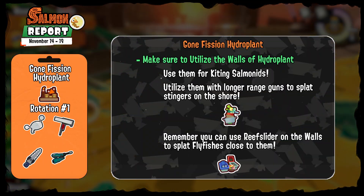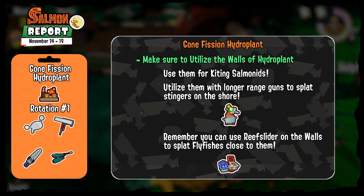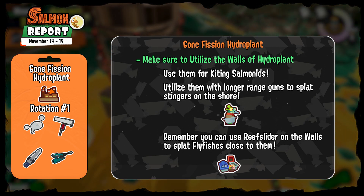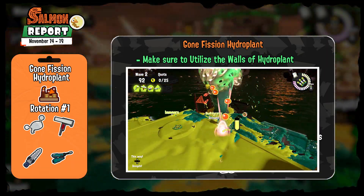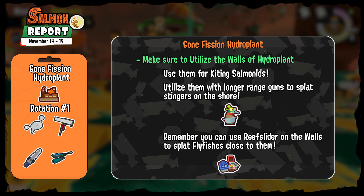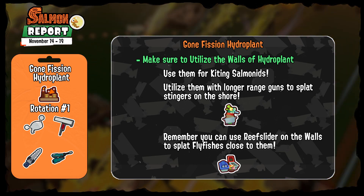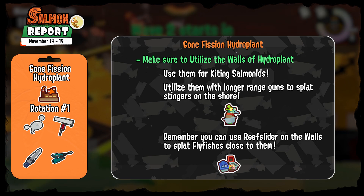First rotation on Gone Fish on Hydro Plant. Start paying attention to using its walls properly, especially considering the weapons of this rotation that benefit from staying at moderate range — the walls are excellent for that. The layout helps your Flingsa Roller, but much more your Jet Squelcher, to reach boss Salmonids on the shore such as Stingers or Big Shots without leaving the middle. Practice staying on the walls, and make sure you paint them so you don't slip off.